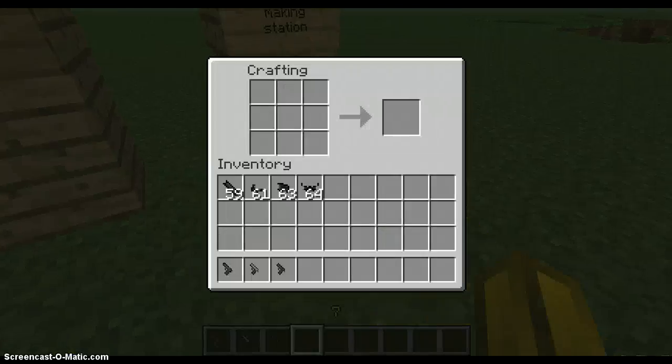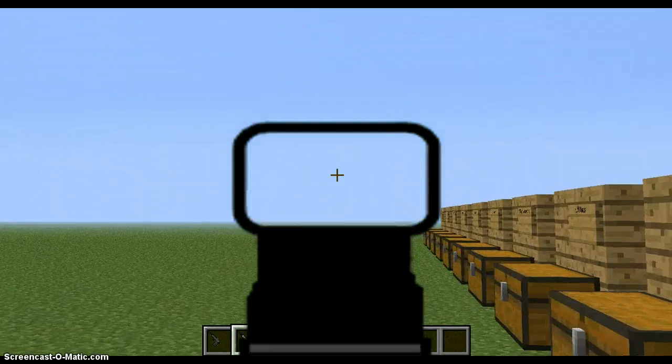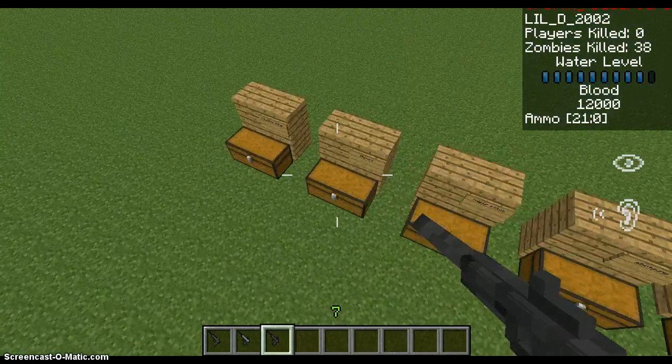You can also put attachments on the pistols. For the M9, you can only put a suppressor on it. On the Glock 21, you can put a suppressor and a red dot sight, but not an ACOG. On the Glock 18, same thing as the Glock 21 — you can only put a red dot sight on it. And they're a lot quieter with the suppressor. That's the pistols.